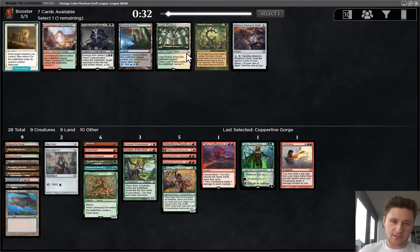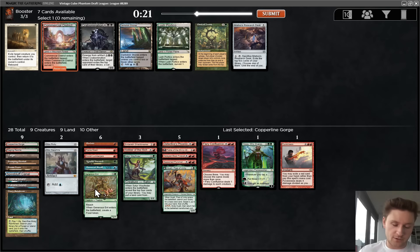We didn't wheel the Birds or the Six, which is too bad. There's Mystic Remora and a Commercial District - I think I like taking the district here. It's actually our first Surveil land, so it makes our Misty Rainforest and our Generous Ent a lot better.